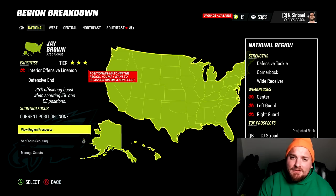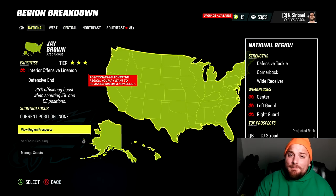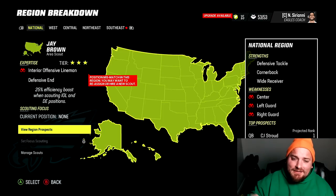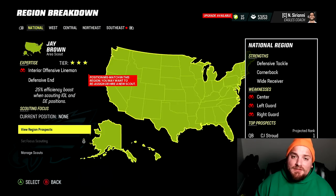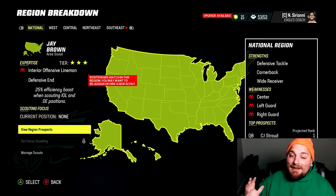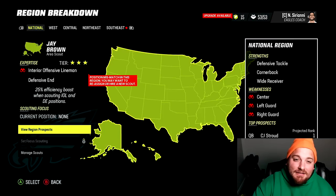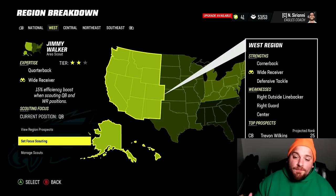A different element to setting up your scouting staff this year is looking at the region breakdown during setup — it gives you the strengths and weaknesses of the draft class for all different regions. If you want to fully optimize, you could fire your scouting staff, write down the strengths of every region, and hire scouts that align with those strengths to maximize scouting across the draft class. It might not align with your roster needs, but it's a valid strategy.